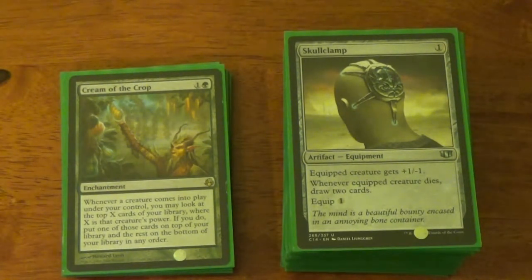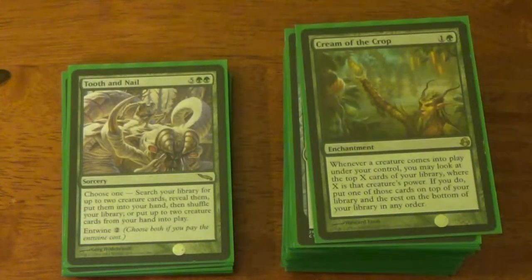Cream of the Crop — I really like this card, it's very underrated and very cheap. Two mana to cast. Whenever a creature comes into play, look at the top X cards of your library equal to that creature's power, put one on top and the rest on the bottom. It allows you to sift through your deck and put the cards you want on top. When you run Garruk — I have two Garruks in here — Primal Hunter's plus one puts out a 3/3, that's a Cream of the Crop trigger. Look at the top three, leave one on top, put the rest on the bottom — that's digging three cards. Free digging. Just cast creatures, or just put them in play.